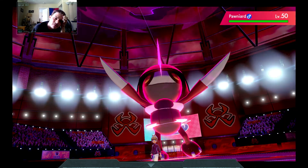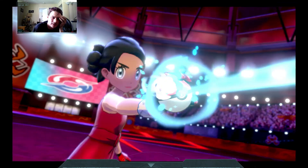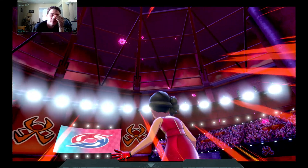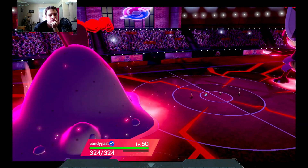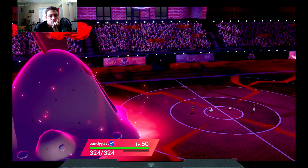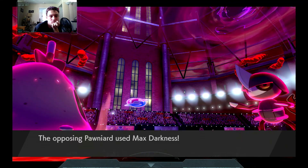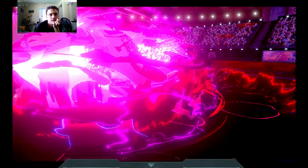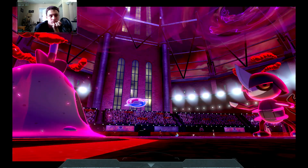I probably have to get off the Aqua Jet here in order to even live. I mean, if I don't live the Max Darkness, I can't proc the policy – only I can do that. Yeah, so he does Max Darkness into my Sandygast, and I live it. That procs my Weakness Policy.